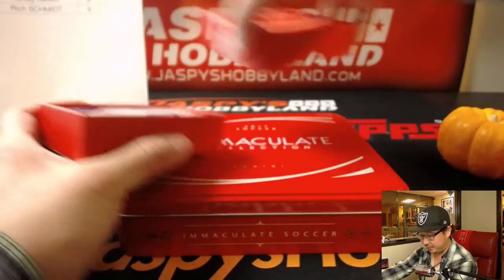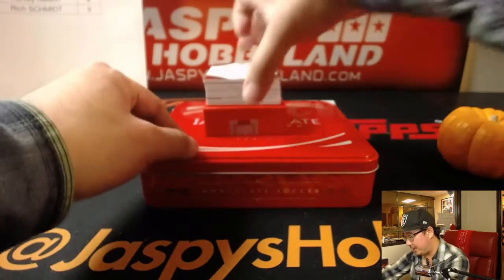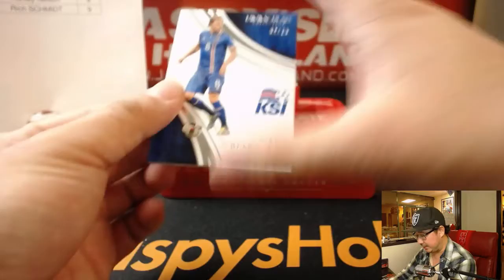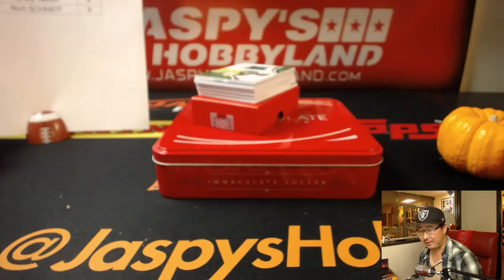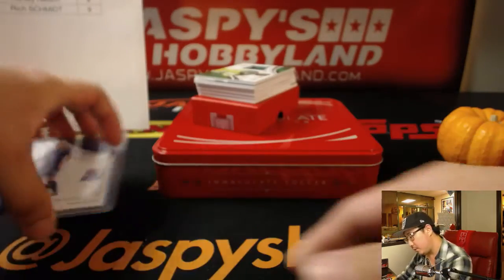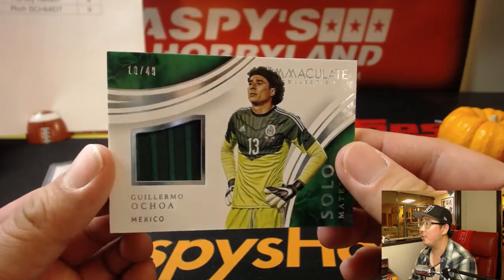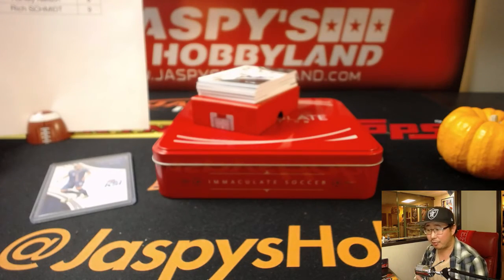That's probably a good time to sell some of these soccer cards too. The tins are in — nice red card! First up is Yarnson, 62 out of 75, number two going to Justin. Next we've got a relic for Mexican keeper Guillermo Ochoa — nice, 13 out of 49. Great keeper, number three going to Joe Kroll.